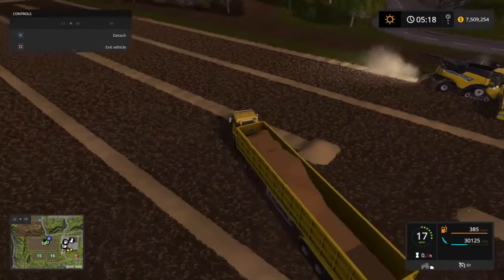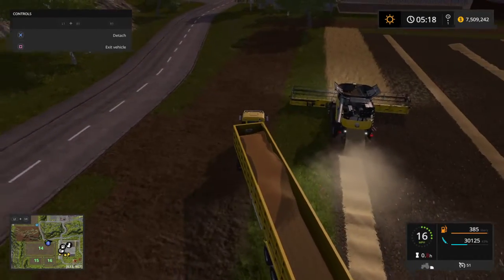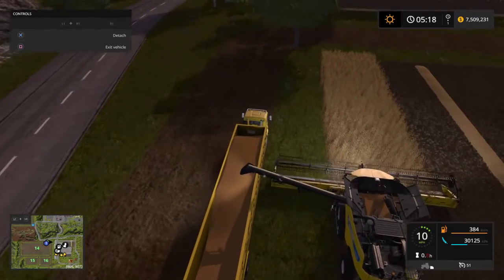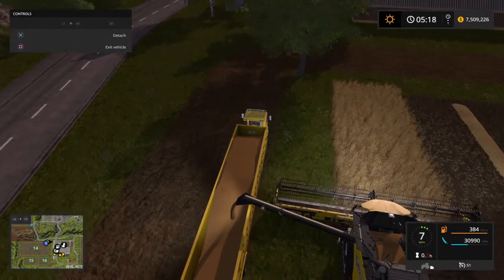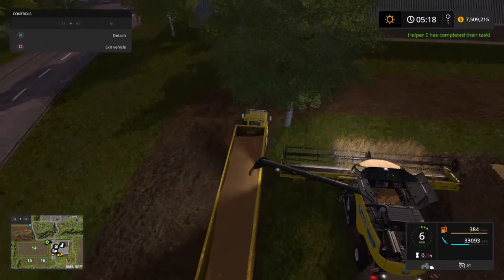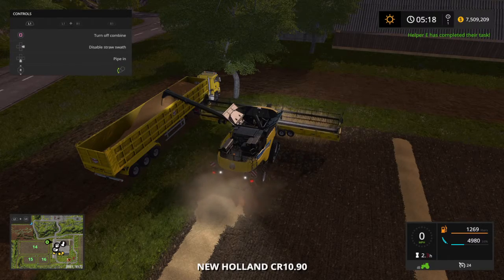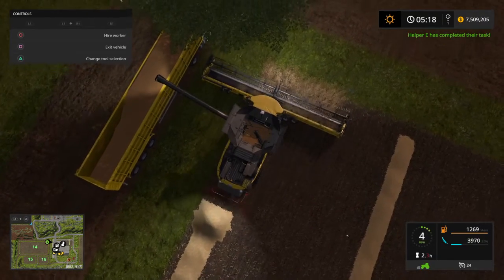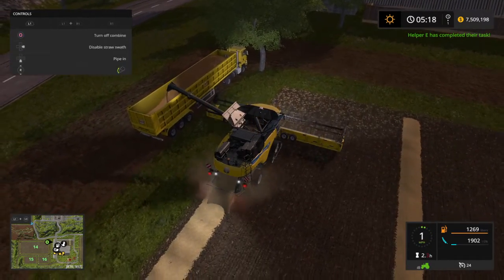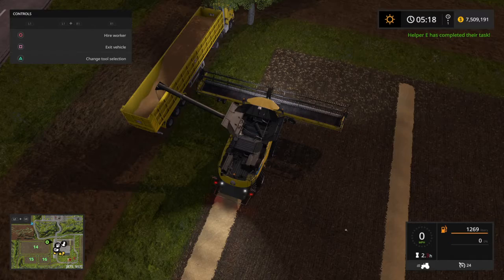We'll pull up next to it and let him empty out into this truck. I don't think it's going to go all the way to the edge of the field because that tree is in the way for the worker. I will hop in it and drive forward and finish it ourselves. We'll back up a little bit to try to keep the straw together. There we go — shut the harvester off and we are empty. We shall just move over to the next field.